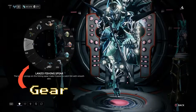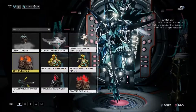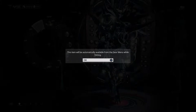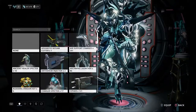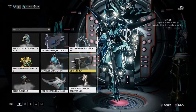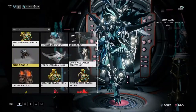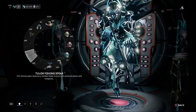Sometimes you buy the baits and you're wondering how to equip them. When you equip your fishing spear, it will pull out another option while you're fishing in Plains of Eidolon, and that's where the baits will be. So you don't have to worry about not being able to put the baits in — it's not a problem at all.